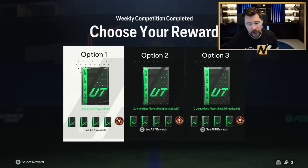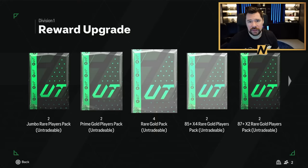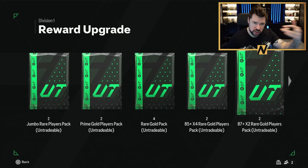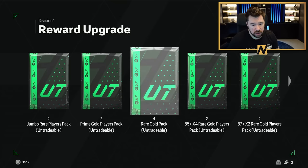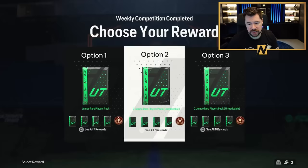The other option you've got is the exact same but double. Now this is a good option if you're farming for packs, picks and players — you're trying to pack the team of the season live cards, this is a great option. But for me in Division 1, 2x 87x2s and 2x 85x4s is banging. Four rare gold packs is good, I'd open those now. Two prime gold player packs I'd open now as well. 100k packs I'd possibly save. But that's a good option if you're trying to pack the special cards.